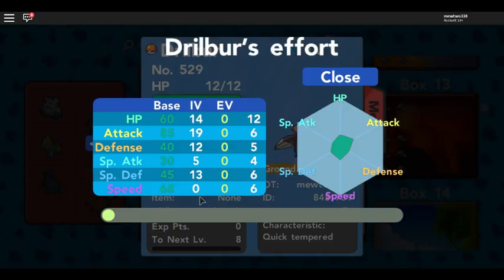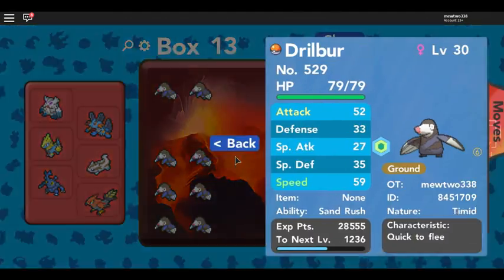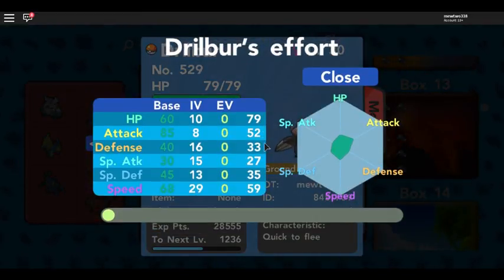So if you want a perfect IV Pokémon, ideally you're going to want a Pokémon with 5 or 6 IVs that equal 31. But as you see here, this Drillbur doesn't really have the most impressive IVs. And let's look at its partner — does it have better IVs? Yes, but again they're still not impressive. Well, its speed is impressive.